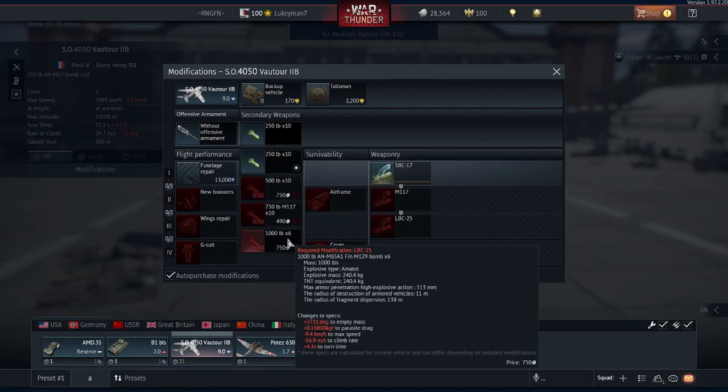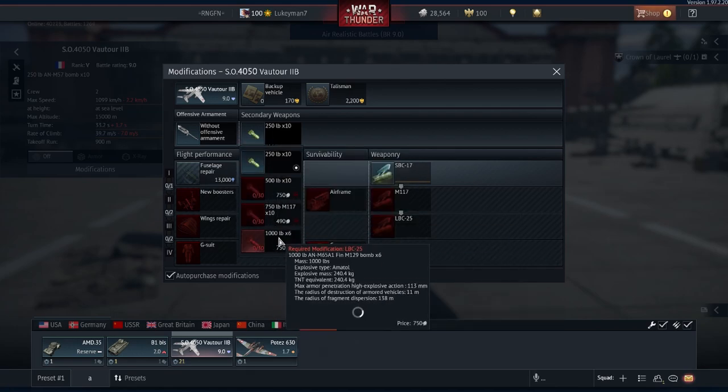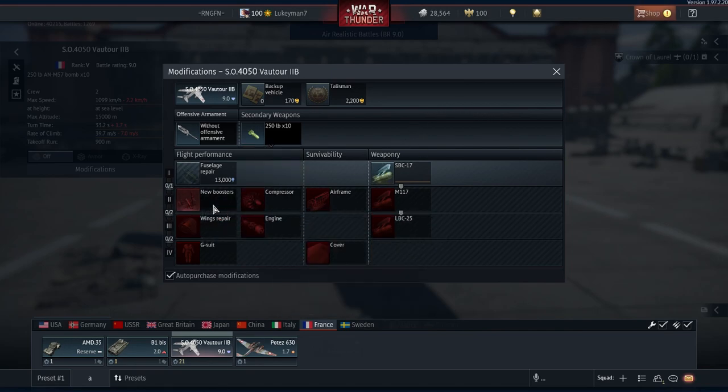You can also take 1000-pounders if you maybe want to use it for ground targets or something like that. You do also get boosters on this one, which will help your turn rate quite drastically. And yeah, just general jet mods and a G-suit.